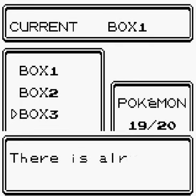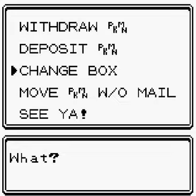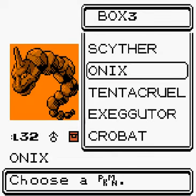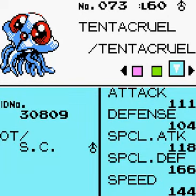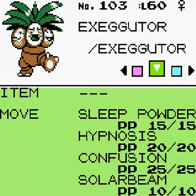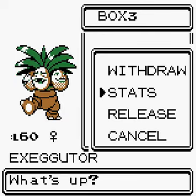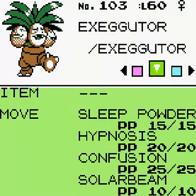Final box — Box 3. Scyther and Onix still need the Metal Coat. Tentacruel learned Hydro Pump, which is quite good, though its attack stat is pretty bad. Exeggutor had Solar Beam. There's one of these Exeggutors that has two sleeping moves — Sleep Powder and Hypnosis. I might teach it Psychic to replace Hypnosis, since Hypnosis is worse than Sleep Powder — having both is pretty stupid.